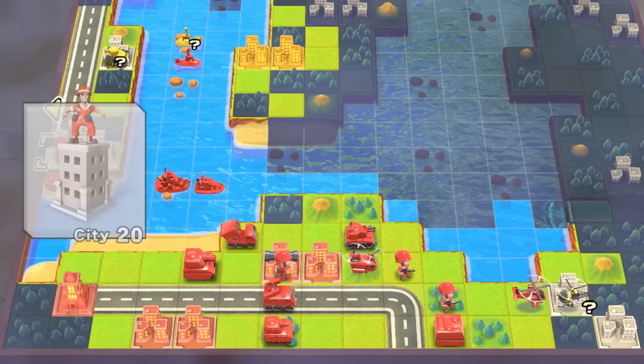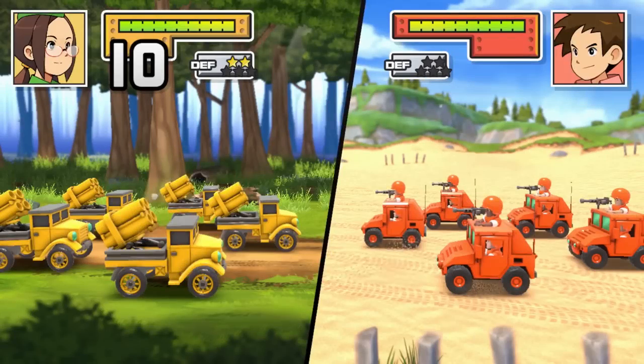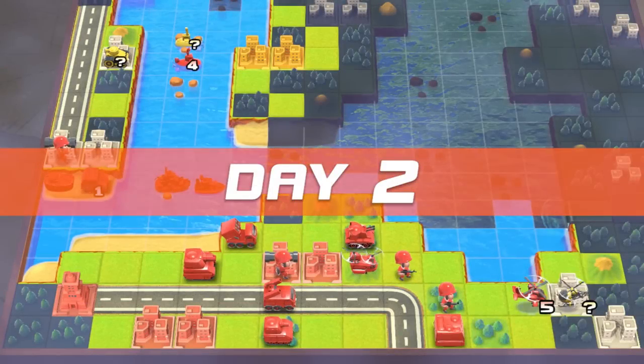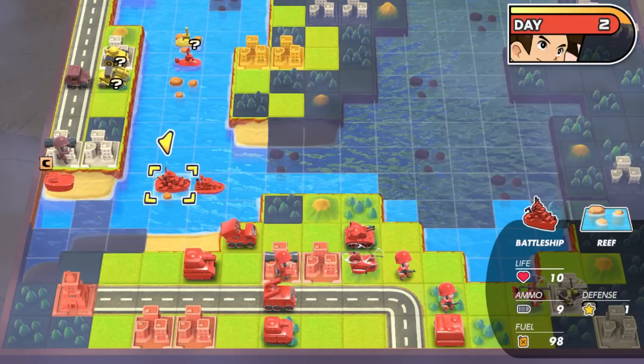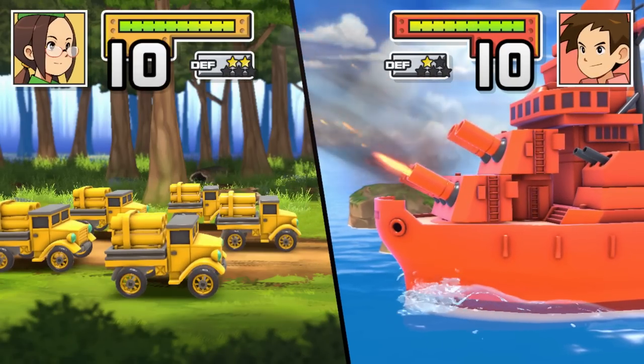We'll capture some cities along the way. What exactly is the plan here? I feel like you might not have a plan. Of course I have a plan. Step one: approach the opposition. Step two: distract them. Step three: send in our units and take them out. We create a diversion, then charge in.